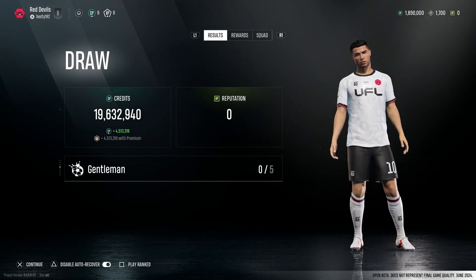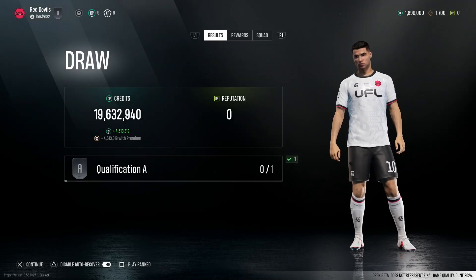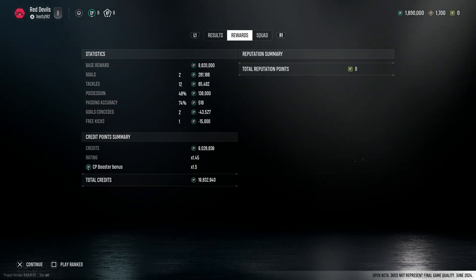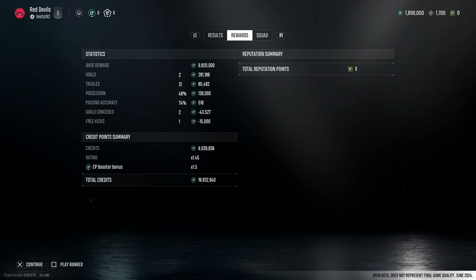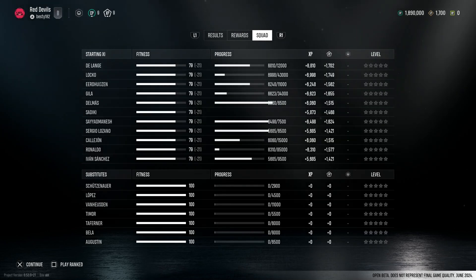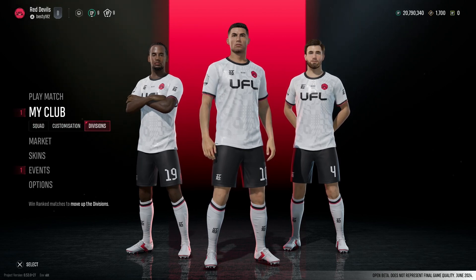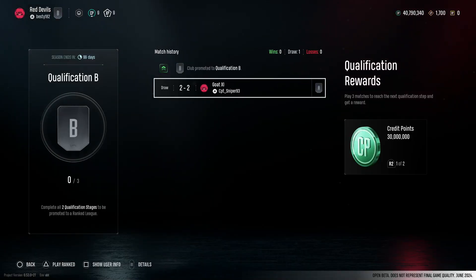We got the credits boost so we've got 19 million credits for that. We're getting some skill points going through the screen. Qualification A done, Qualification B done. We got a base reward of eight million credits, two goals, 12 tackles, possession, passing accuracy. Then credits rating, CP booster and reputation points zero. We lose some fitness so I'll be interested to see how that works. Divisions reward - 20 million credits so we're up to 40 million total.